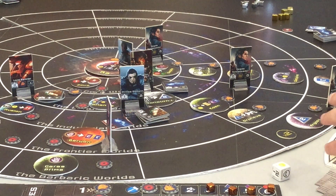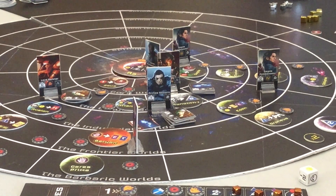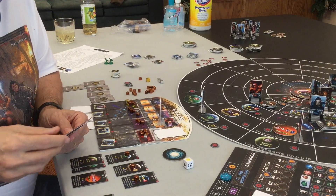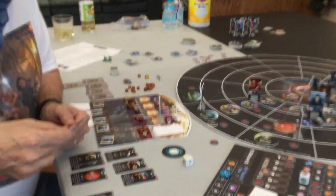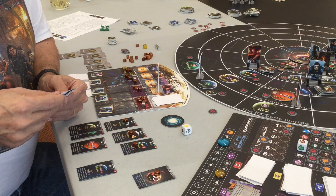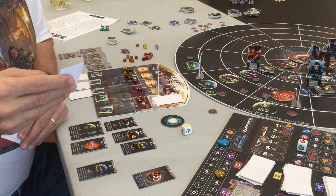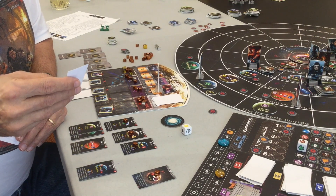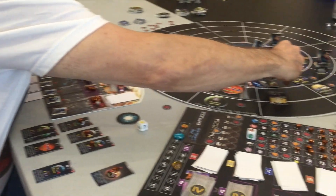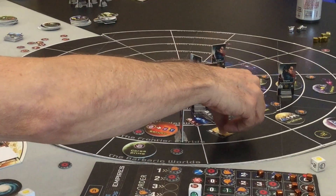I also do Ra's second function — spend an empire point to get any combination of resource batches. I'm going to take two materials and one prestige. Norman pays one Knighthood position and one energy to get a hero card, which will let him replace one of his ambassadors with a new character. He pays materials to look at two heroes and chooses one. He picks Prince Godwin, who has much better stats than other characters and also has a special power he can use when he goes to Ra.